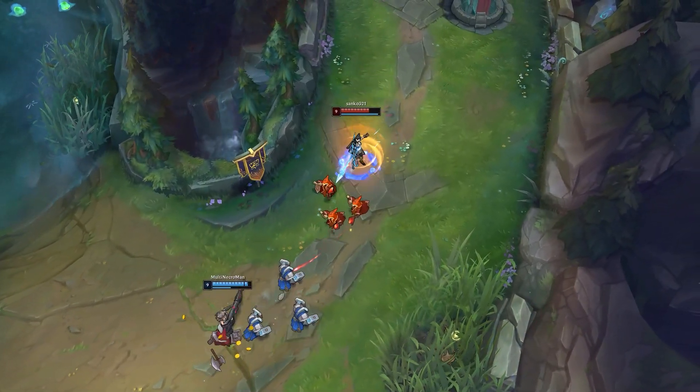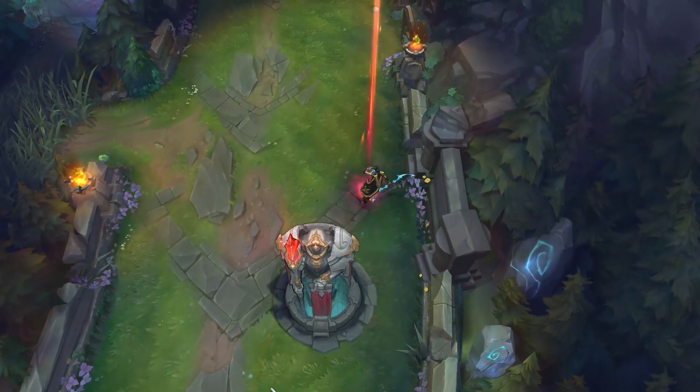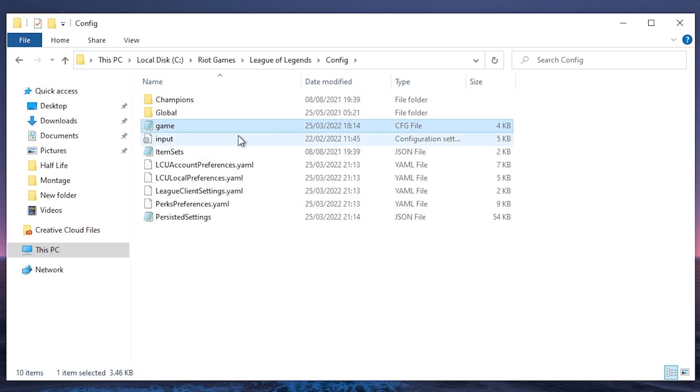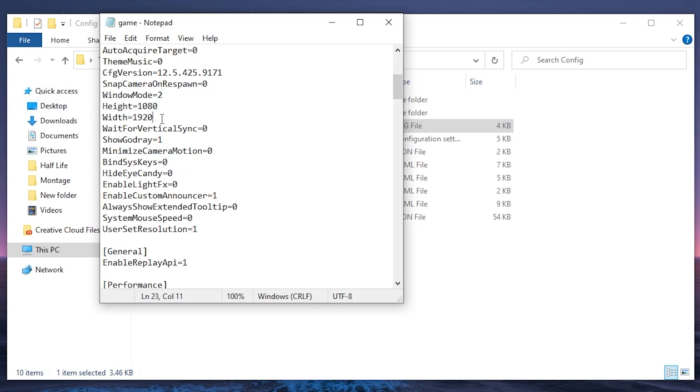This next step is for people with older PCs or those trying to maintain higher FPS without dropping frames. We're going to set a custom resolution for League to run in. From the League of Legends folder, scroll back up to the Config folder and open the file called 'game' with Notepad. Find the Height and Width values — I'm running 1080p, but you can go lower. Resolutions like 800x600 or 640x480 aren't available in the game's presets but can be set here. The game will look worse, but you'll gain a lot of frames.